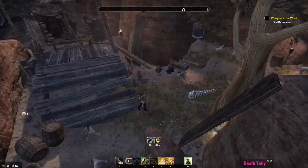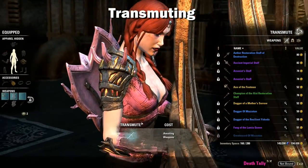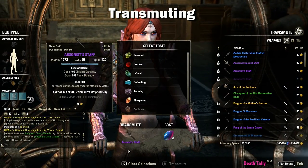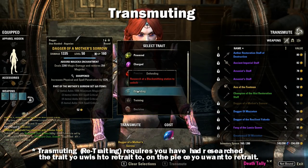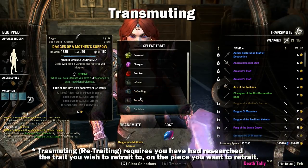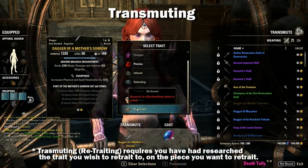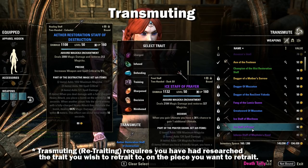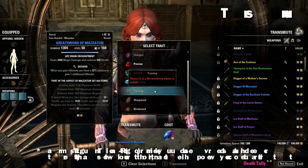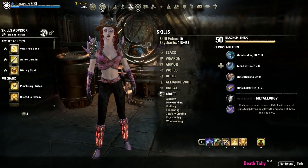The second reason trait research is so important is because it is needed to retrait a piece of gear. If you loot a dungeon set item — say a monster helmet that dropped in defending — and you would like it to be infused, you can retrait it. In order to retrait that helm you will first have to have completed research on the infused trait. This is super useful later on as you're getting those hard-to-get dungeon and trial sets.